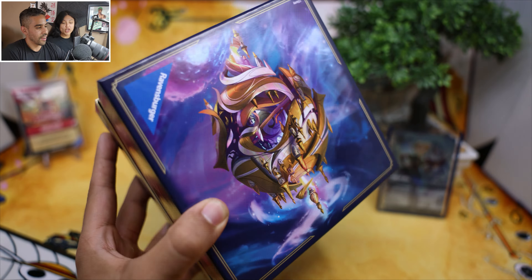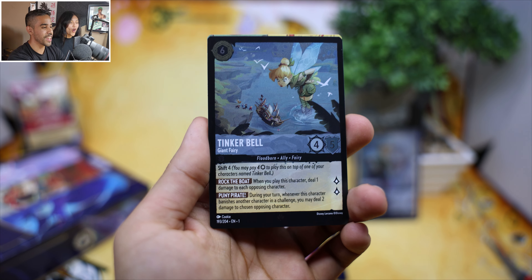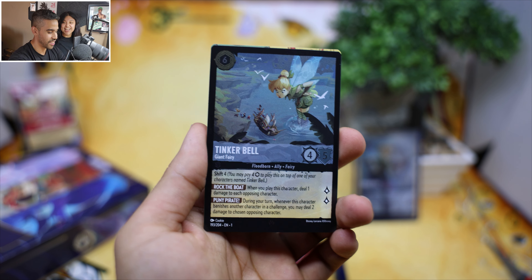Let's see what we pull — we got Freeze, Goons, Frying Pan, Stitch — nice, nice, this is a good hit! And Mickey Mouse — I like that one. And Tinkerbell — close to the enchanted rare!